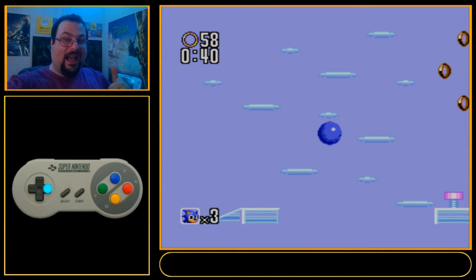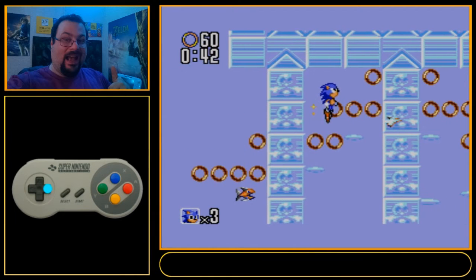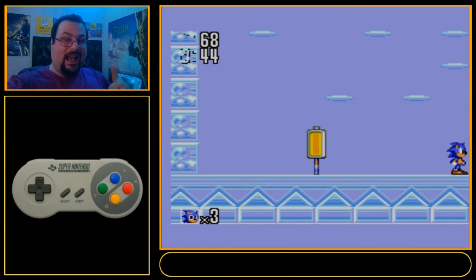Just keep holding right and avoid the spring down there. However, in this video I made the jump, landed on the spring, and right here tap left to slow yourself just a bit or you will hit this enemy I'm coming up on. I'm now back to holding right and I cleared him. And that's all there is to Crystal Egg 2. As always, if you have any questions feel free to leave them in the comments of this video. Thank you for watching.